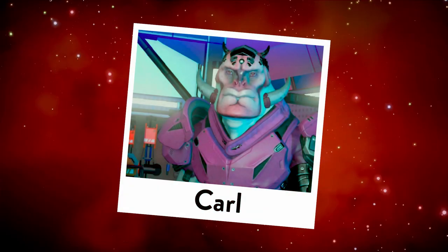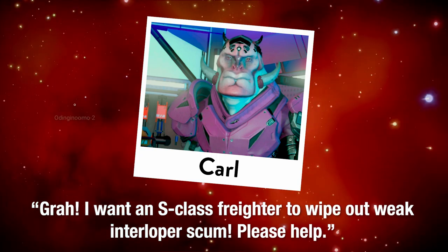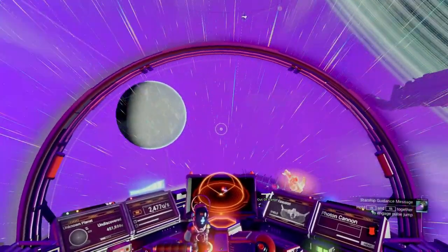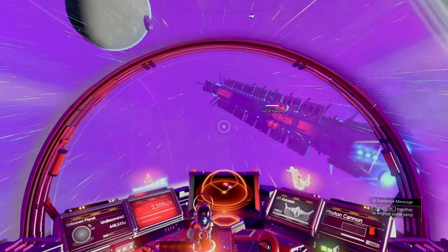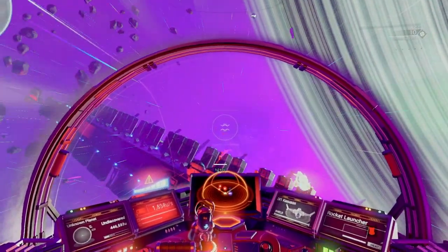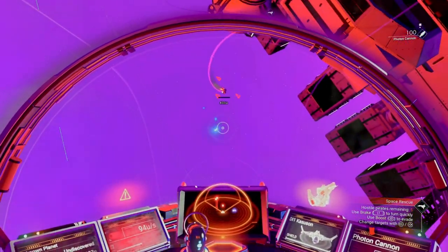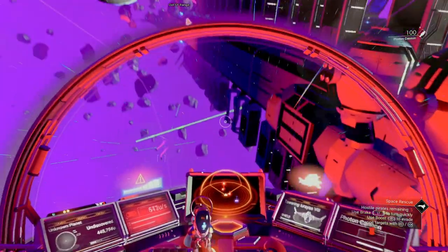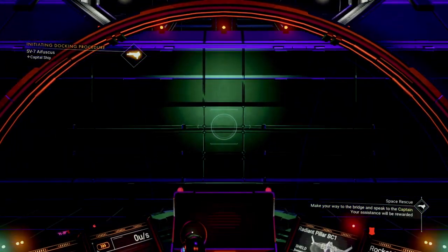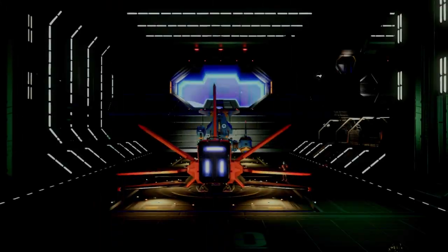First up is a question from Carl in the Hilbert dimension. Carl asks: what's the best way to get an S-class freighter? Let's go over the basics about how you get a freighter in the first place. Whenever you come across a freighter that's under attack, it's known as a freighter battle. These happen every three hours of gameplay and a minimum of five warps. Once you dispatch the pirates — and providing you didn't accidentally shoot the freighter — you'll get an invite up to the bridge to chat with the captain. The nice thing is, once you land on the freighter and exit your ship, you can use your analysis visor to see what class it is and save yourself the bridge visit.